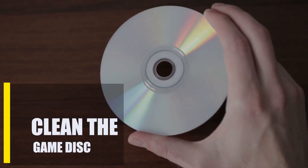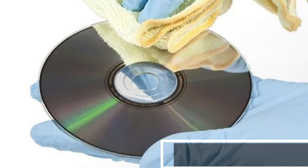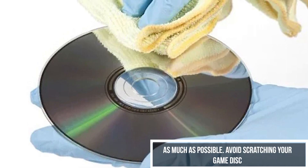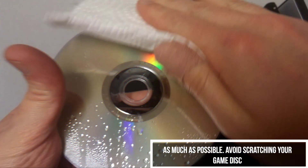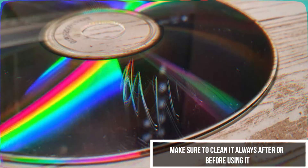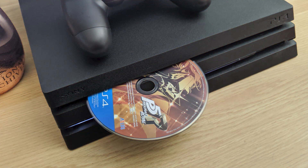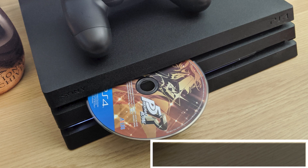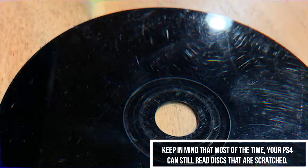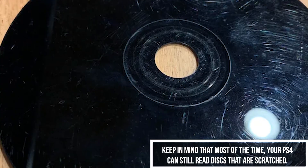Next, clean the game disk. If the error message only appears when you put in one game disk, clean that game properly. You can get rid of dust, fingerprints, and dirt by wiping it down with a clean, soft cloth or a microfiber cloth. If your game disk is broken or has deep scratches, the PS4 might have trouble reading it. Use only disks that have been cleaned and are in good shape. Keep in mind that most of the time your PS4 can still read disks that are scratched, but you should think about replacing the game if the disk has a lot of scratches or cracks.